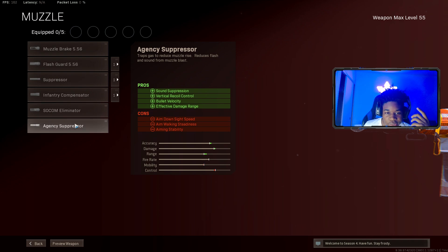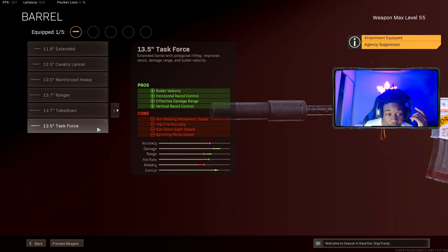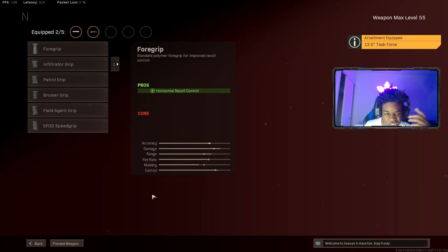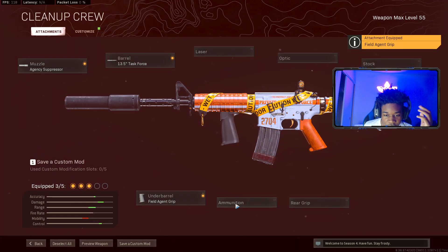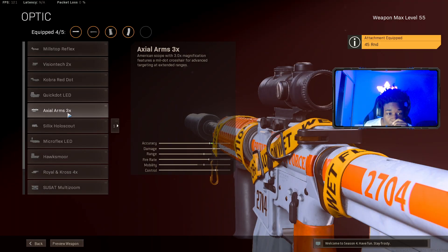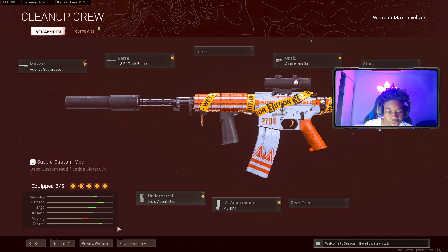We're going to start off with the AG suppressor — self-explanatory, bullet velocity, vertical and vehicle control. We are still using this as an AR. For the barrel, make sure you put on Task Force because we need the most amount of range and effective damage range. For the underbarrel, make sure you put on Field Agent Grip for the vertical and horizontal recoil control. For ammunition, put on a 45 round mag — nothing more, nothing less. For the optic, put on the Axle 3x.